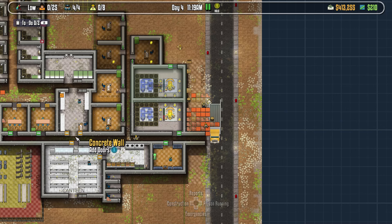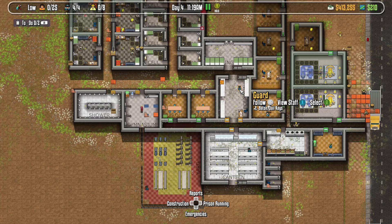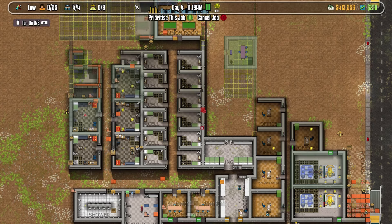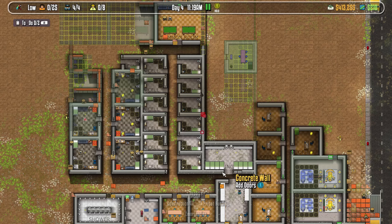The inmates should be the only ones that go in here. And again, I've never played this game, so I don't know if this is actually going to work the way I want it to. But that's the idea — everyone funnels into here, and once everyone funnels into here, the rest of the jail is for the inmates.